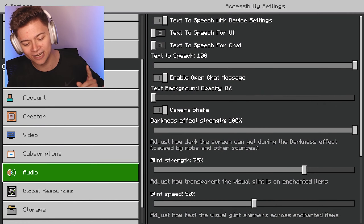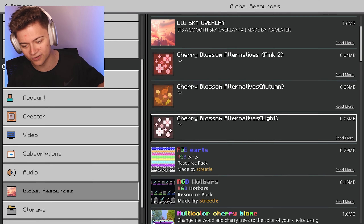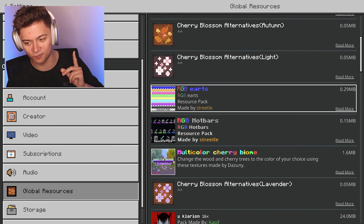Without further ado, let's go ahead and press Settings right over here, then scroll down to Global Resources, press My Packs, and boom — as you can see, we have it right in here.